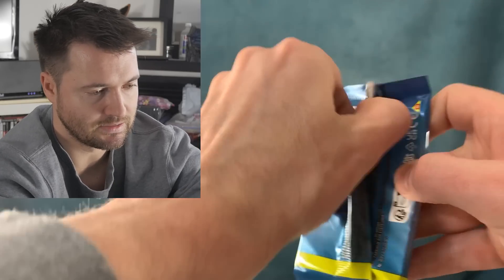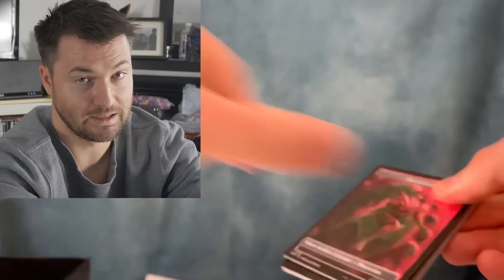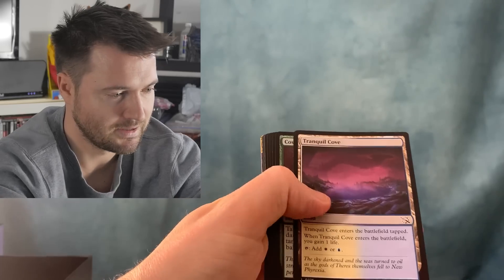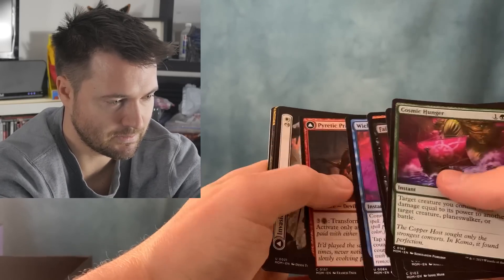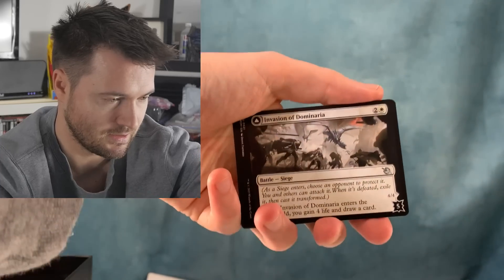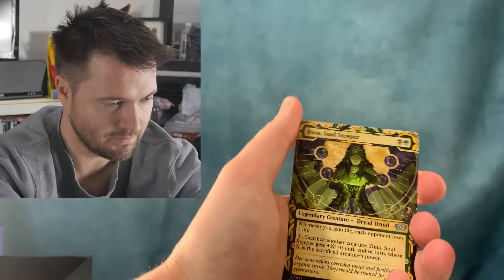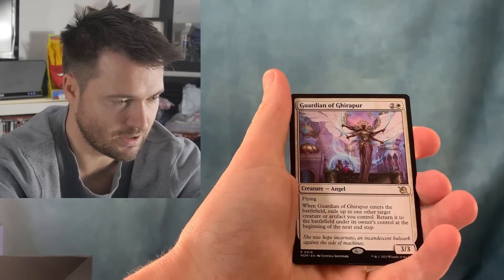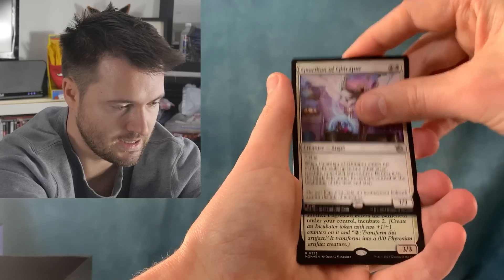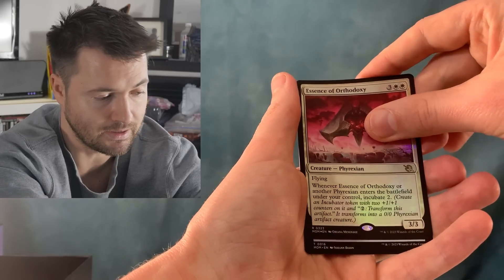Next pack, March of the Machine — let's go. Another pack that just ripped right in half. We get a Tranquil Cove, Piratic Frankster, an Invasion of Dominaria, another invasion card of Kamigawa this time, a Dina Soul Steeper, a Guardian of Gear Poor, and a foil rare — Essence of Orthodoxy. So still only one mythic.